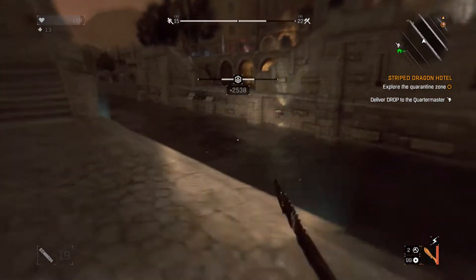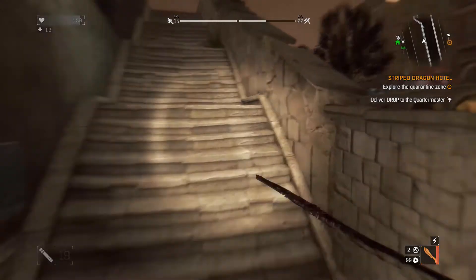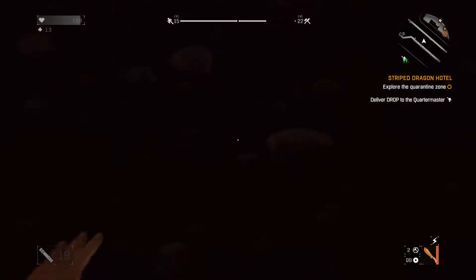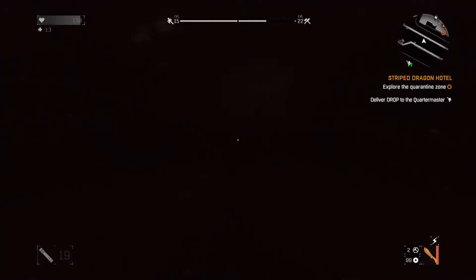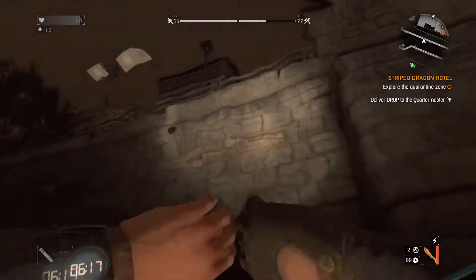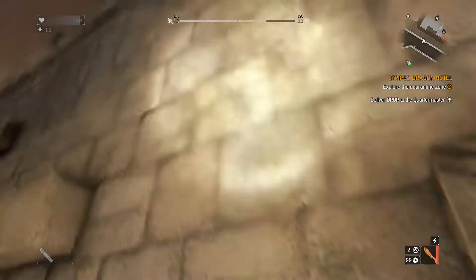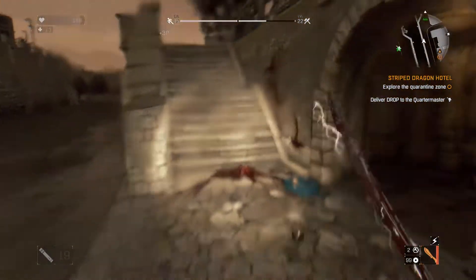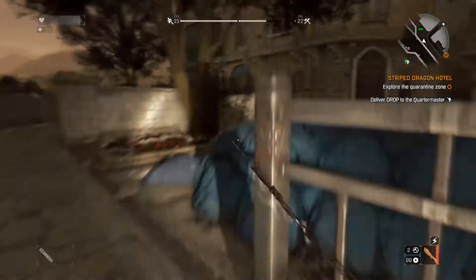Welcome back again, guys. Jimmy the Saint here. We're continuing with our Dying Light series. We are doing the challenge mission since we already finished the main story. This is another one — we have to go to the Striped Dragon Hotel, explore this quarantine zone, and see what happens. This is basically a hotel where they had set up for the Olympics, or the Global Games, as they call it here.